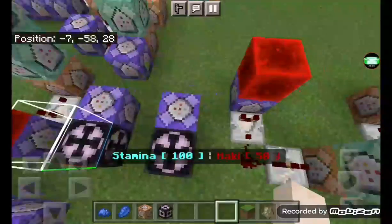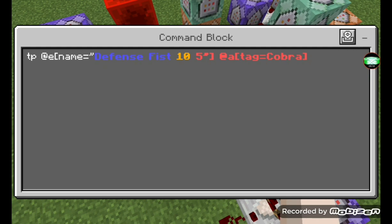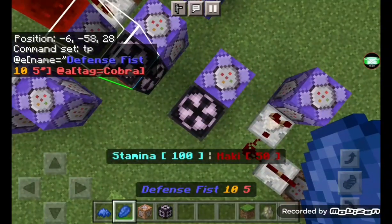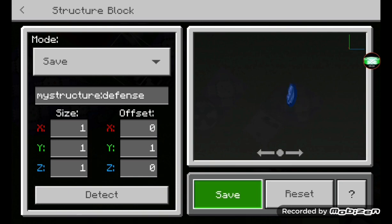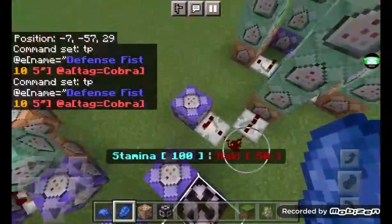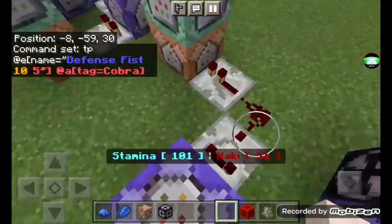Next you're going to do the same thing for the previous command structure, except for this second attack. This will teleport the attack to you. Drop this and put 'defense' instead of 'striking' in the structure block. Save it and make sure it is saved. Go back over — do not set a redstone block yet because you need to remember your coordinates.